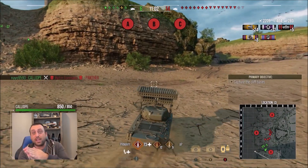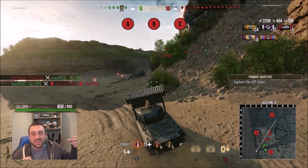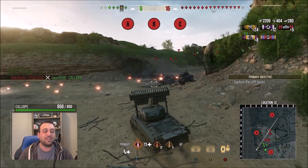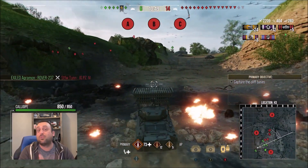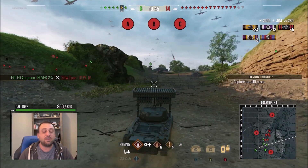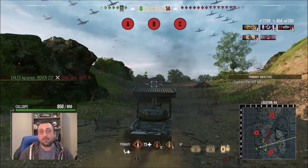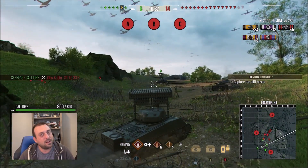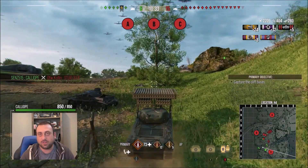When you go up and to the right to get to C, there's this Jagdpanther sitting there with its gun pointed in your direction. Their aim isn't crazy good - they're not super difficult to avoid and get past - but it is a dangerous enemy for many of the tanks that are eligible for this battle. So something you'll have to contend with. I don't think that guy will respawn if you take him out. There'll be other tanks that take its place, but I don't think another elite Jagdpanther will come in.